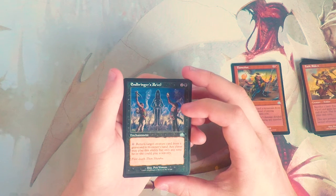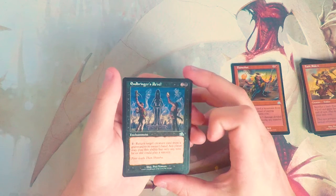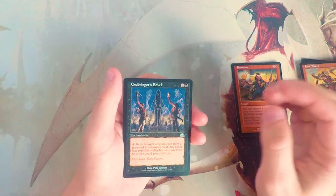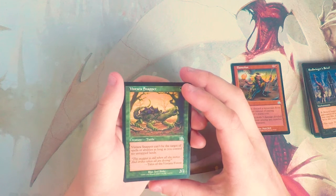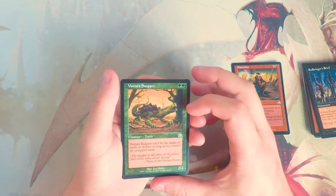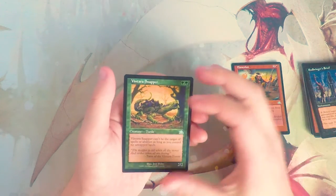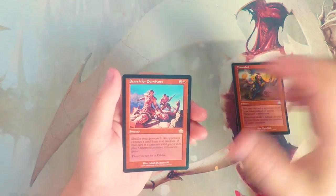Inbringer's Revel is an enchantment for two and a black: pay four and return target creature card from a graveyard to its owner's hand. Any player may play this ability, but only as a sorcery. I don't like this — it's a slow enchantment and your opponent can play it too, so that seems pretty bad. Ventera Snapper is a 2/2 for two green: it can't be the target of spells or abilities as long as you control no untapped lands. This seems pretty good in a green deck — pseudo-hexproof, technically shroud. I kind of like it, but I don't think I like it more than Flame Shot.